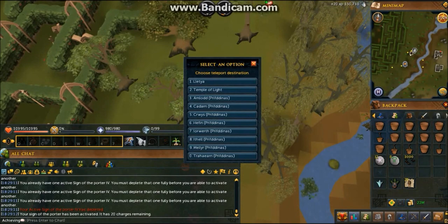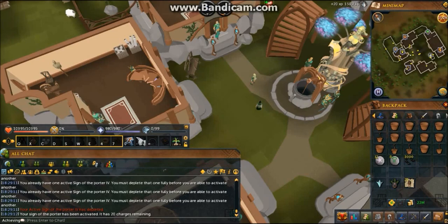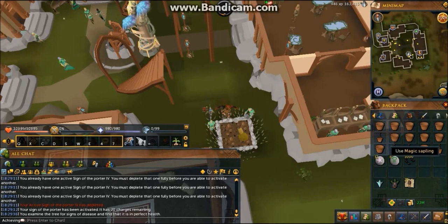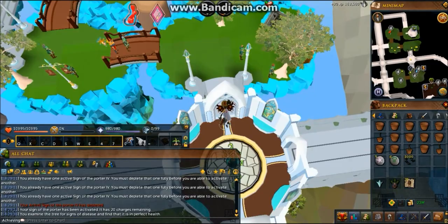The next stop I'm going to be going to is Lletya, which is the elf camp. I use the first option on the crystal teleport seed. The next stop after that is the Iorwerth clan in Elf City. Run north then west, and you can see a fruit tree there.